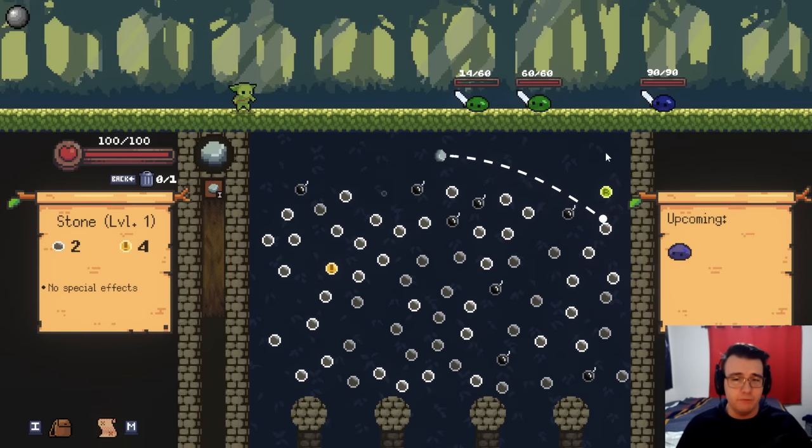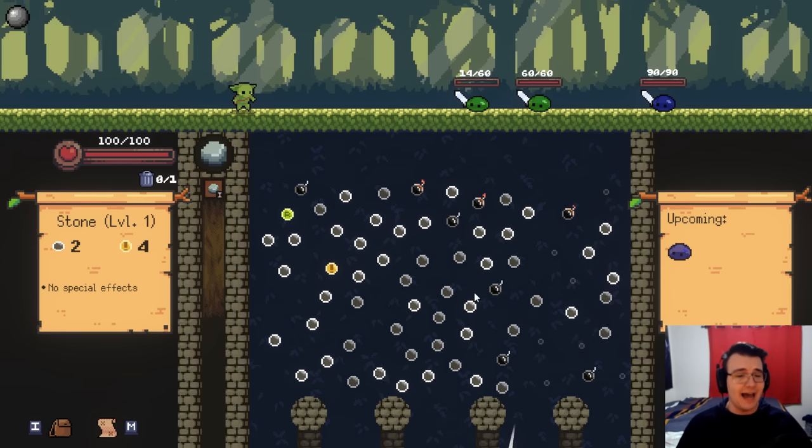There's a refresh with the R, which refreshes all the pegs. And then there are actual deck building aspects where you can get different types of balls that do different things. Did I mention the bombs? Let me try to set off a bomb. It's not easy, but I could work on my aim.